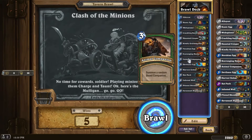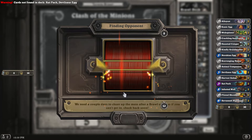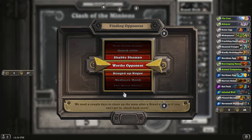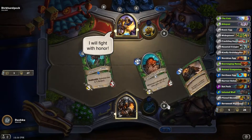The exceptions being the scavenging hyena, which there's a good enough amount of beasts here that that's gonna work out just fine — and has worked out so far. And animal companion, which yes it is a summoning of a beast not the playing of one, but if you get Leoc all the tokens that are left over from everything else get much more powerful. Huffer won me a game against a warrior; haven't seen Misha in this particular deck.